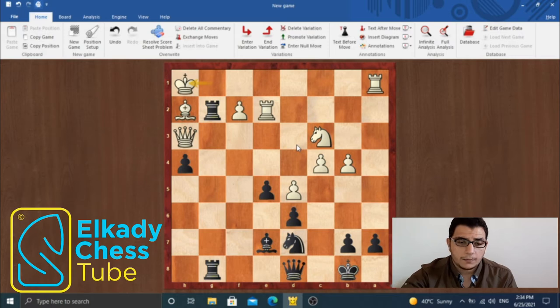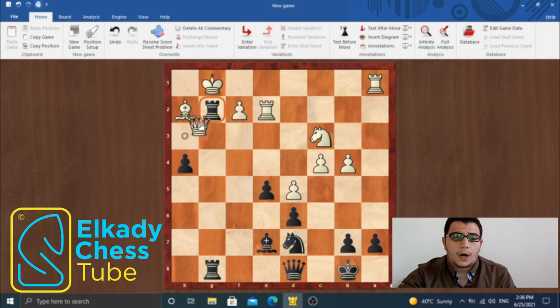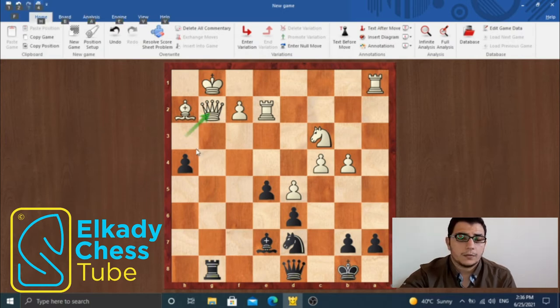But of course, in the actual game, white decided to place his queen on h3 in order to defend g2, and intended to trade the queen for two rooks if black decided to take on g2, as happened in the game. So white is practically forced to take on g2, as this is what he intended in the first place, and it's not easy to change his mind at this point. But actually, after this capture, black is in a winning position.